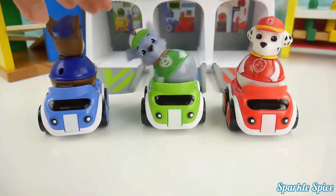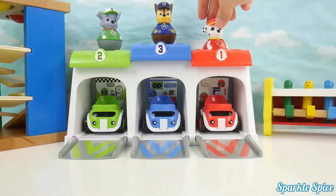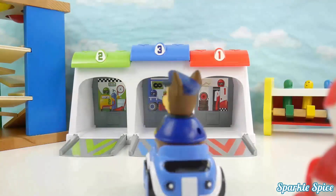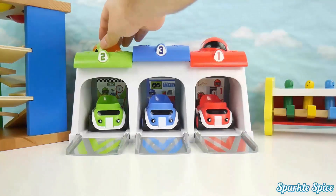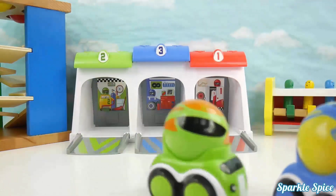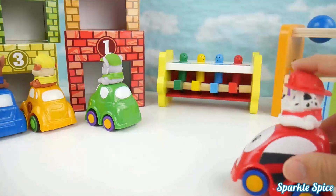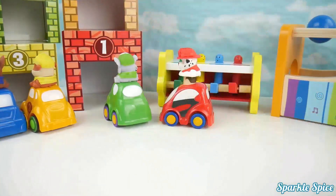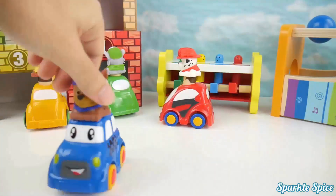Let's spin them all! This is Marshall, and he's red. This is Rocky, and he's green. This is Rubble — he's yellow. This is Chase — he's blue.